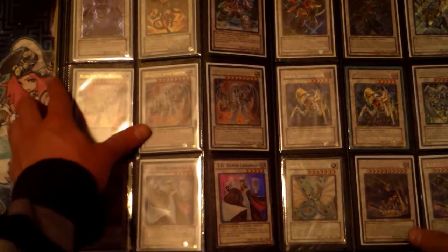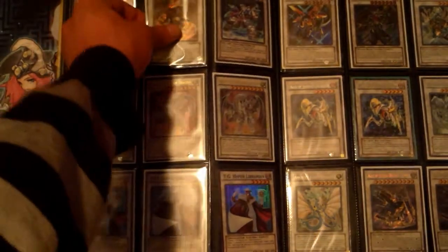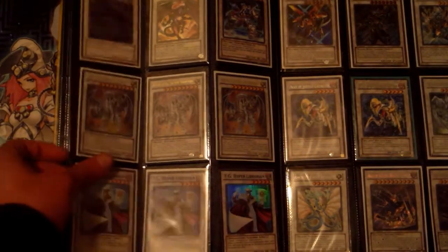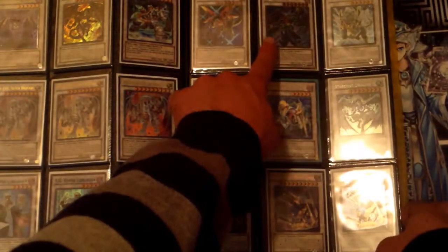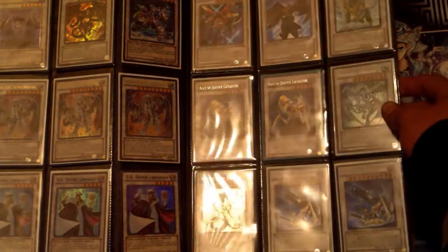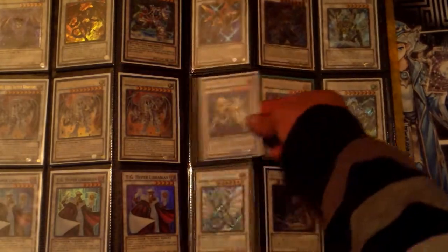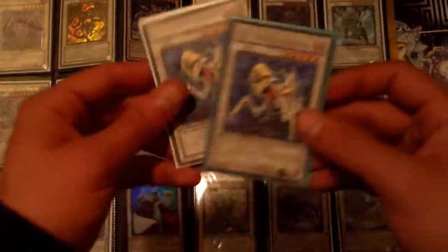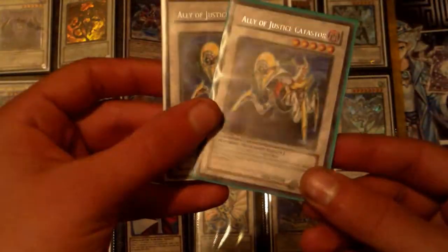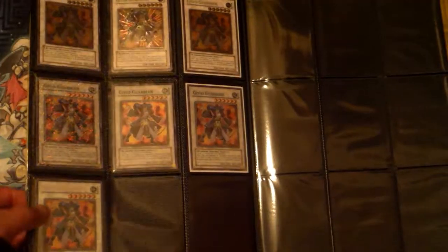On to the synchros — this isn't that long. Revived King Ha Des ultimate rare, Red Dragon Archfiend HTS, Siamoth, three T.G. Hyper Librarians, three Azure-Eyes Silver Dragons, some stuff from Gold Premium — that's Armor Master and the new Powerful Rebirth dragon kind of new. Do Lauren, Stardust Dragon, three Decisive Armor, Ancient Fairy Dragon — both kind of hard to find. Dual Terminal Catastrophe — yep, Dual Terminal Catastrophe.